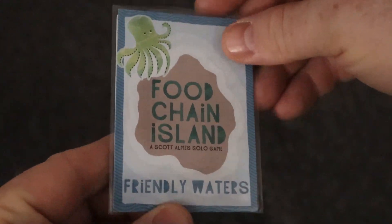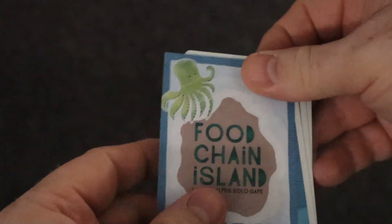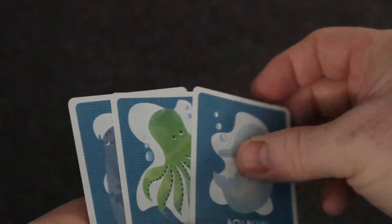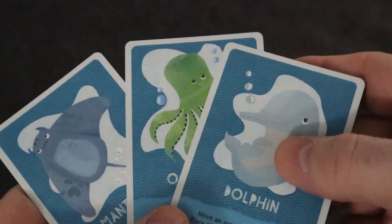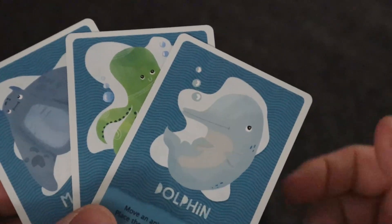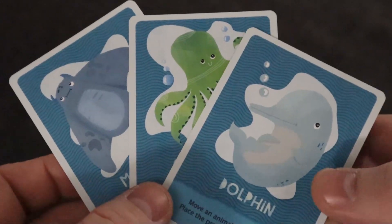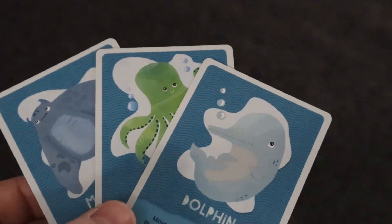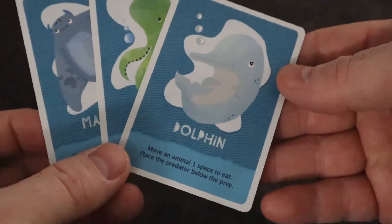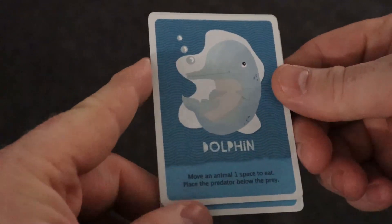Here we have Food Chain Friendly Waters. This expansion comes with a little instruction book and three new sea animals. You shuffle these into your existing two sea animals and randomly draw two, and those are the sea animals that will help you for that game.